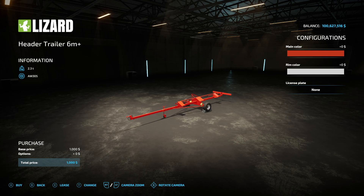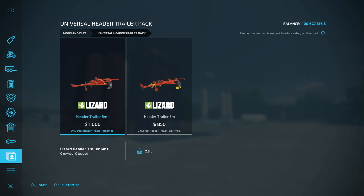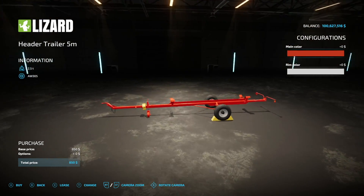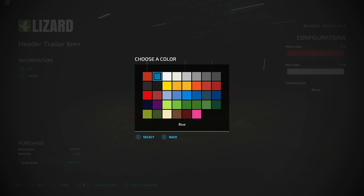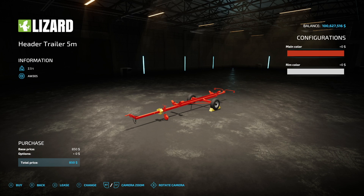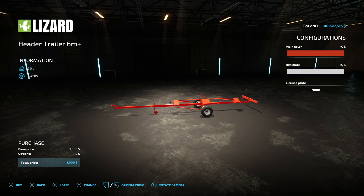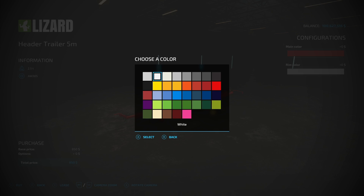Next we got some header trailers — the Universal Header Trailers Pack. We have a six-meter and a five-meter version. Colors and rim colors are available, and that's really it. The universal sizing means if you need one for six meters or five meters of header, this has you covered.